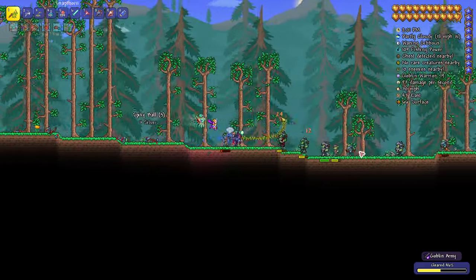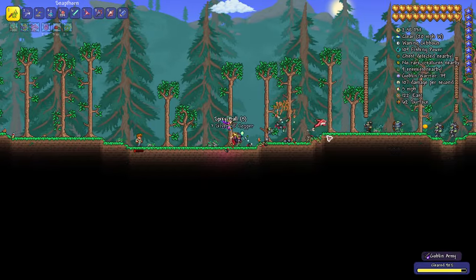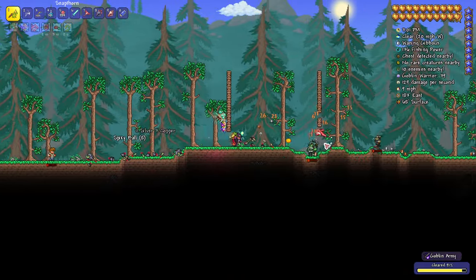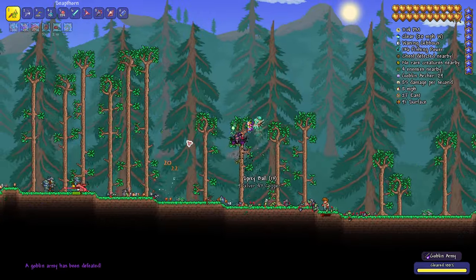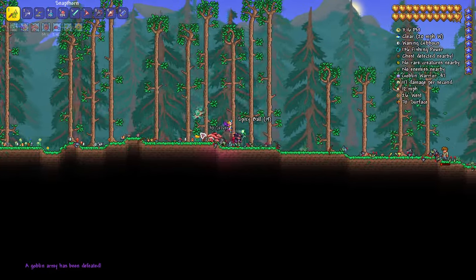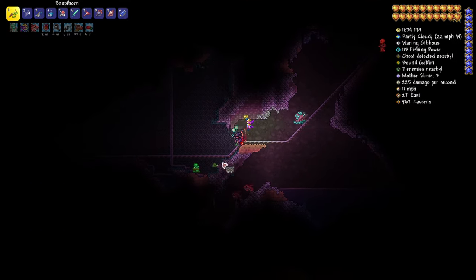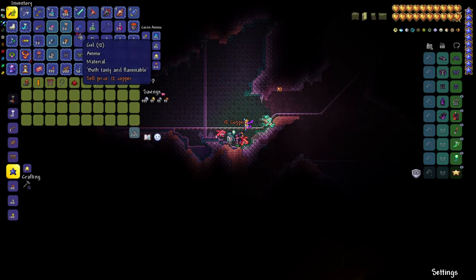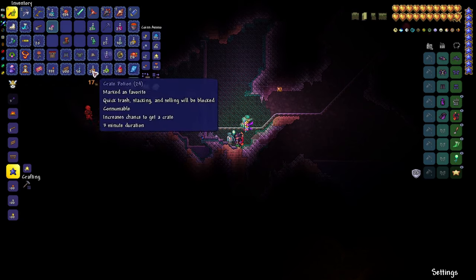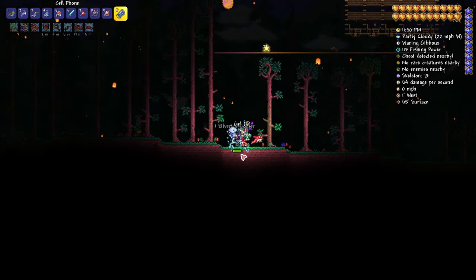Nothing can be crafted before we get our Tinker. To buy the Tinker Workshop and Rocket Boots, you need to trigger the Goblin Army event — which can be done using a Goblin Battle Standard, preventing random goblin army spawns. After defeating the goblin army, go down to the cavern layer, use a Hunter Potion to find the Goblin Tinkerer, then buy the Tinker Workshop and Rocket Boots.